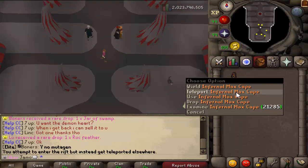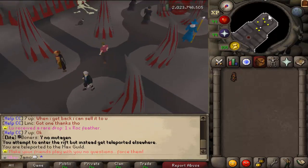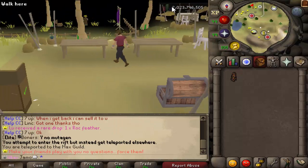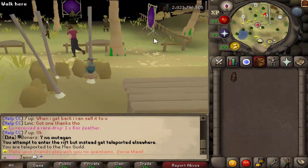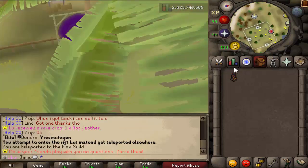If you are a Max, you can just teleport to the Max Guild, then go south to the God Wars portal and click the War Camp teleport, right here — the God Wars 2 portal room.